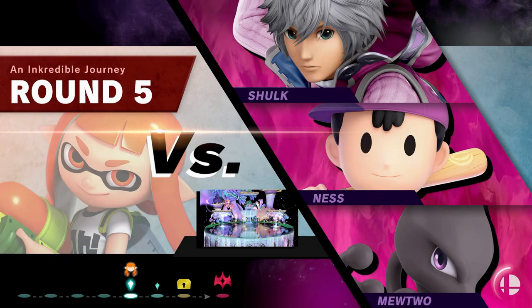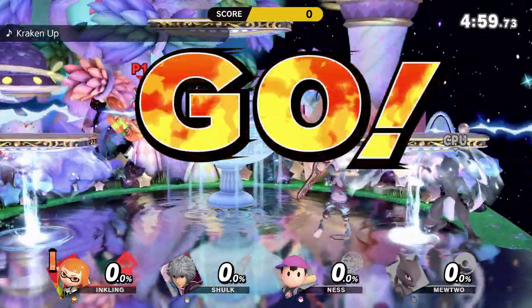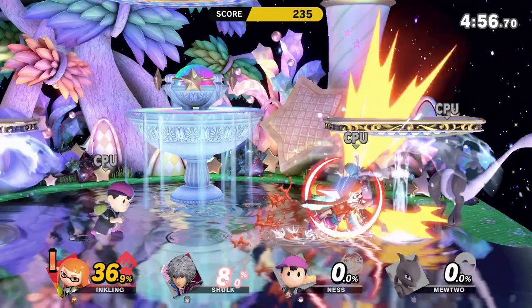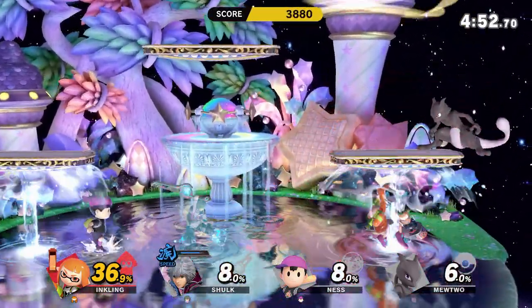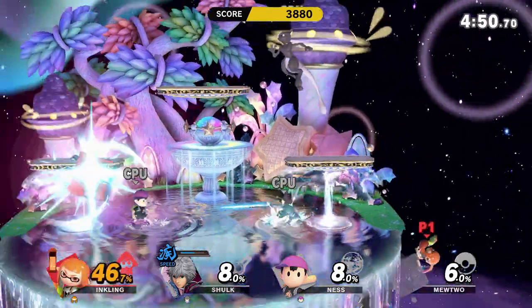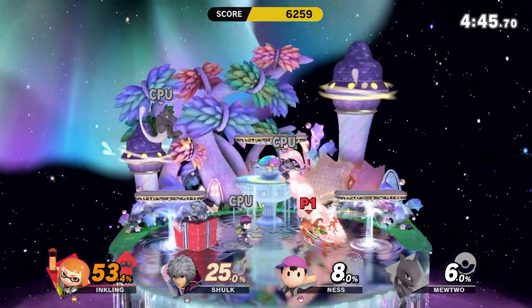Up next we have Shulk, Ness, and Mewtwo on Valley of Dreams. They're mostly using purple and black color schemes for this stage. And judging by how the other battles have gone so far, I'm probably gonna die in this match!